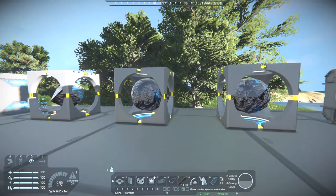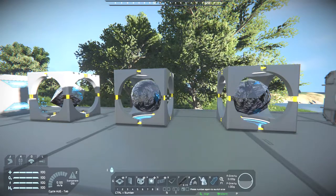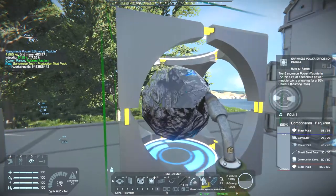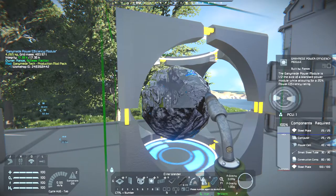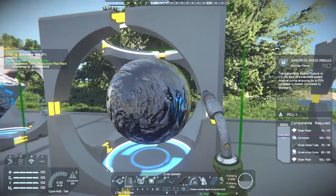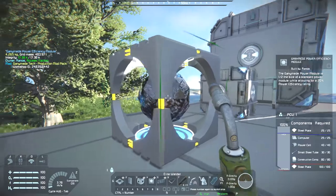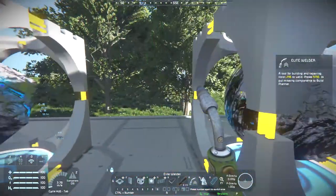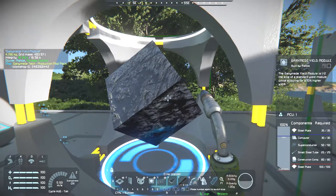These three are the upgrade modules: increasing speed, yield, and efficiency — not power. The efficiency module gives a 20% power efficiency rating. The speed module gives 25% to the speed. The yield module gives 20% higher yield, which is pretty handy. That yellow circle bit is where you connect it to the assembler.